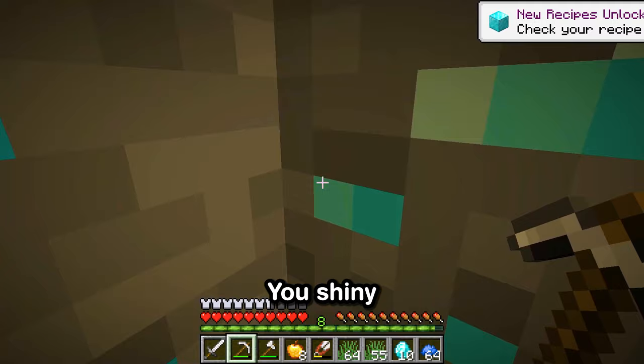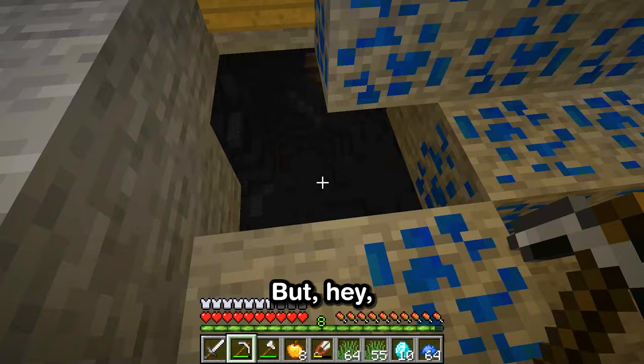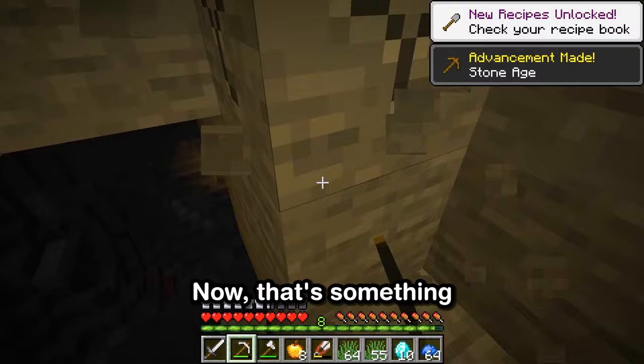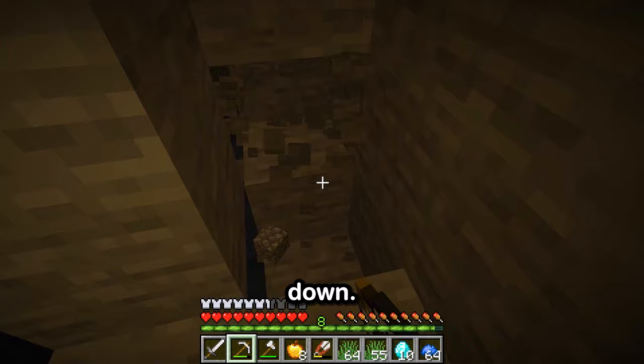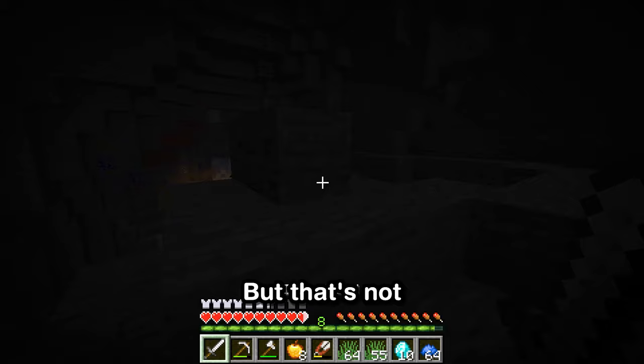Diamonds, you shiny little distractions — you're like ice cream on a hot summer day, I just can't resist. Let's grab these two. In the world of Minecraft, it's hard to stay focused when there's so much cool stuff around, but that's part of the fun. Now, where were we? Ah yes, the task at hand. And look at that — a sign pointing to a dungeon! That's something you don't see every day. Dungeons mean adventure and maybe a little danger, but we're not backing down. Let's mine a safe path around this hole — it's pretty dark down here, so let's be careful. A small staircase should do the trick. Alright, adventurers, into the dungeon we go.